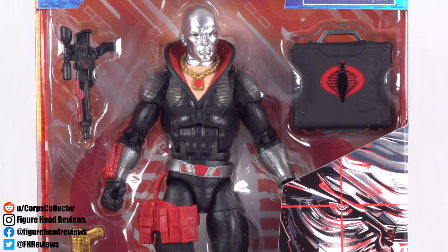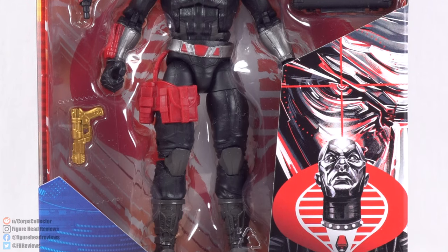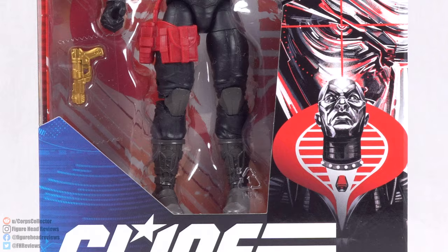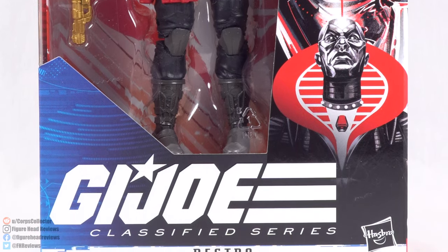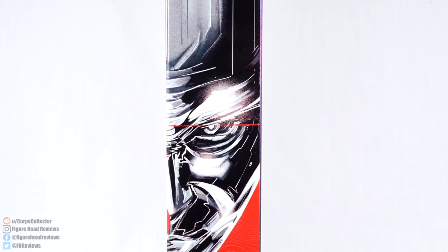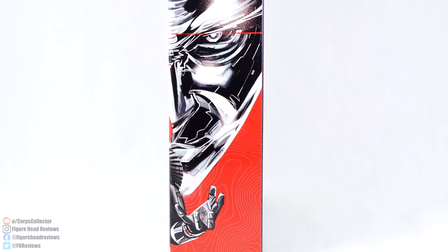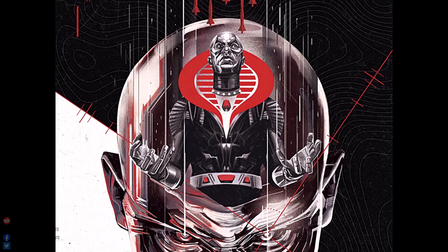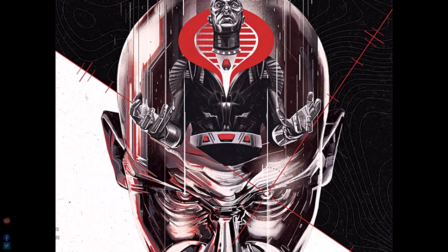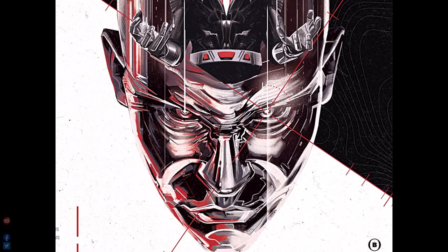Here we have Destro displayed in the front window with his various accessories. On the right hand side we see some artwork, and then we get the G.I. Joe Classified Series logo along with Destro's name at the bottom. On the right hand side we get a continuation of that artwork — it is done by an artist named Oliver Barrett and it just looks really cool. I wanted to show it off as one piece.